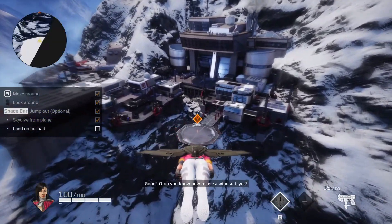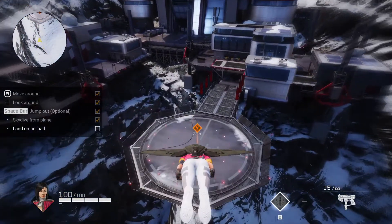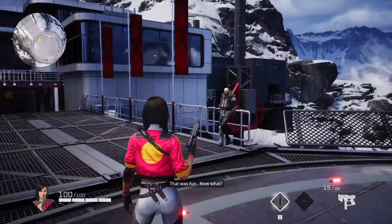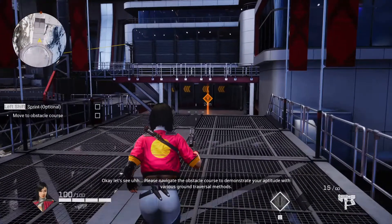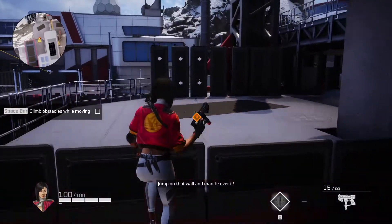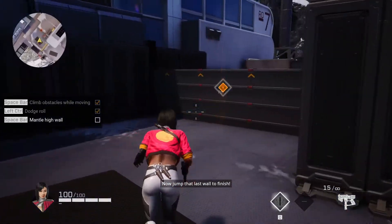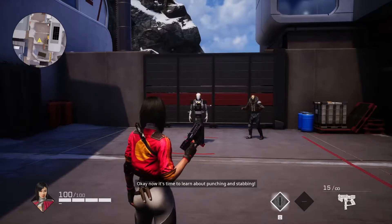So you start every match like this — you jump out of a plane and glide to whichever side of the map you're starting on. I think they switch sides every couple of rounds as well. As you can see, the movement system flows really clean, everything plays really smoothly.